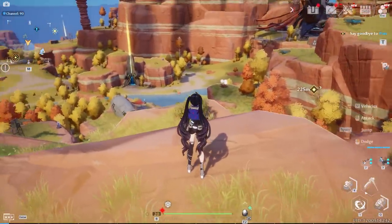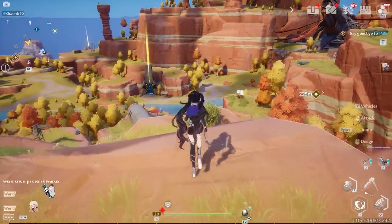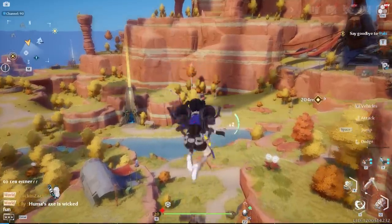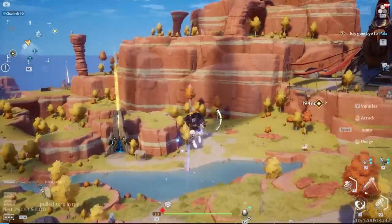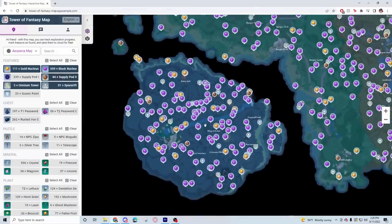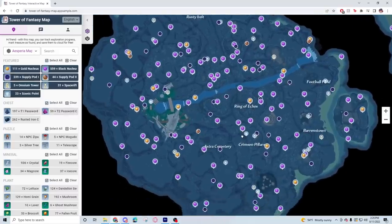Once you reach high places, for horizontal travel: jump off, do a dash, activate your jetpack, dash again, and repeat until out of dashes. Dashes replenish as soon as you use one or while floating horizontally with the jetpack. This is faster than running on the ground. Also, Google 'Tower of Fantasy interactive map' to find nucleuses, treasure chests, and viewpoints faster — it'll help tremendously with exploration.